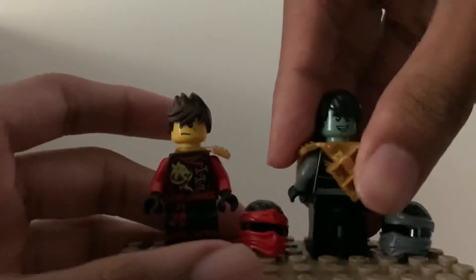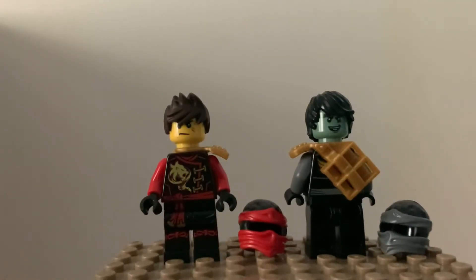Cole also comes with a second expression to show he's happy. I'm 100% sure that this face expression also comes in his human form for Stone Armor Cole, which is exclusive because that doesn't come in a set. This is how they look. Kai has no back face expression, which was understandable at the time.